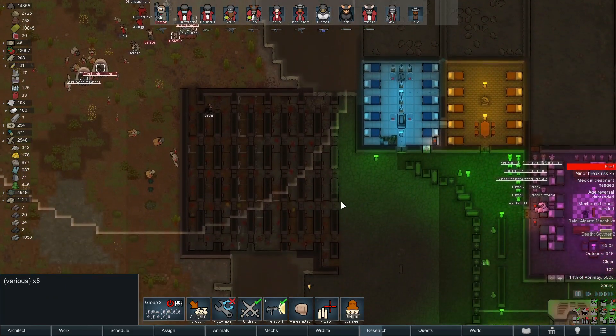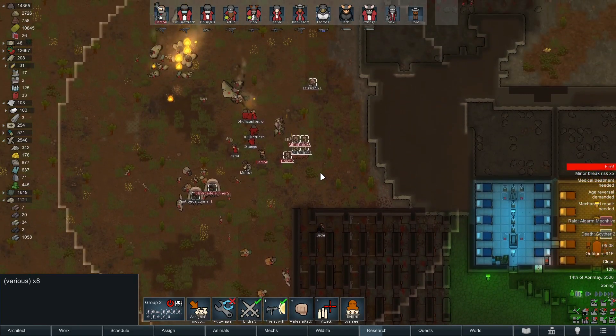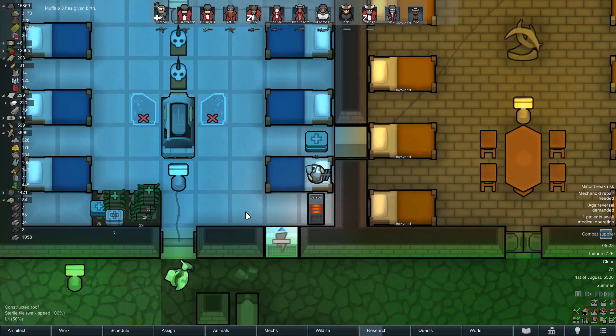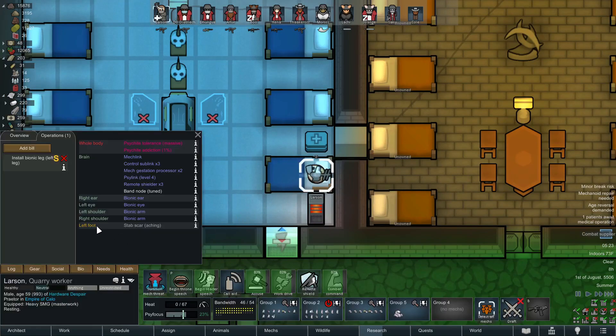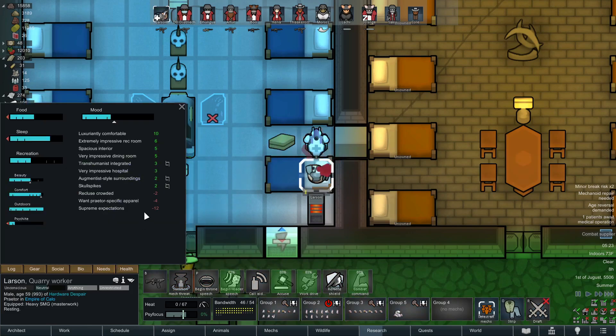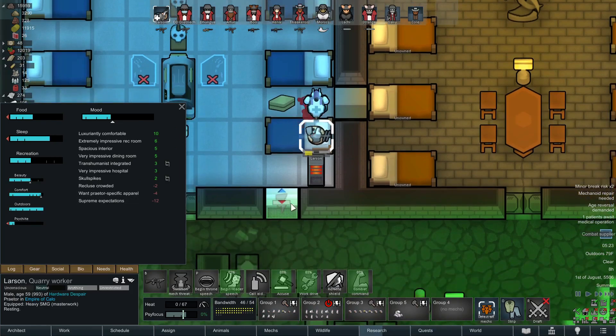We're going to strategically move Larson so I can get everybody reset, and then he'll spend the next couple days repairing and resurrecting everything. Larson's going down for a bionic leg — I'm going to replace his foot so he has no more scars. He should get a nice little mood buff for that, which is good because he still doesn't have the exact right apparel yet.